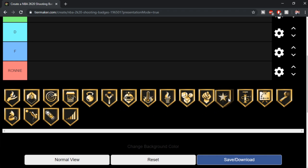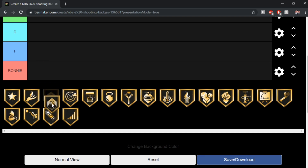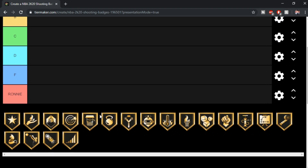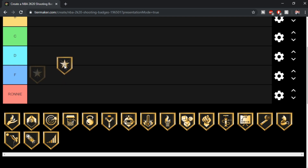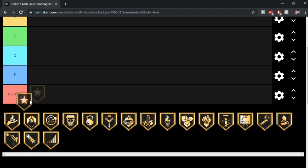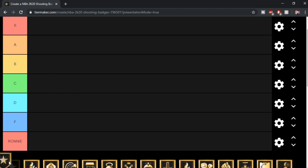We've got all the badges down here. I have 2K open right now on my PS4 right next to me because half these badges I don't know what they are. I have 2K up just in case I don't know a badge. So we get a badge — let's say this badge was Clutch Shooter. If I love this badge, I'll put it up here in S tier. Obviously it's not, but that's just how it works. I put it in whatever tier I think fits it. The lower we go down, the worse it is.